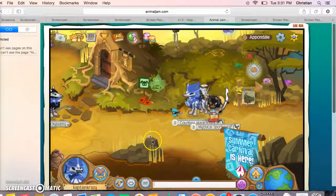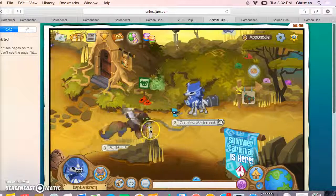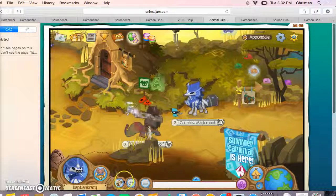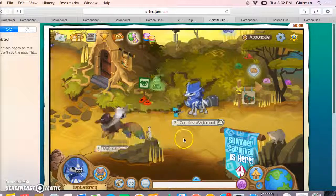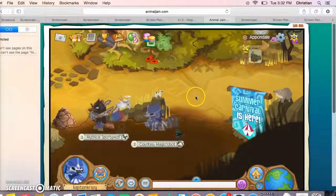The next animal is the Meerkat. As you can see, he's right there on the rock. Next animal is the Warthog — he's right there. He comes out of the mud and you have to press him pretty quickly.